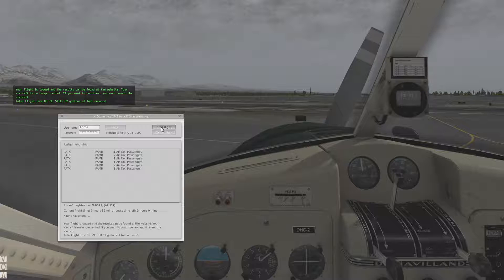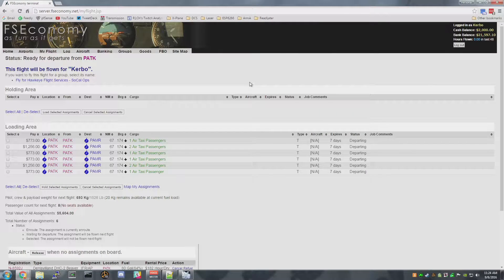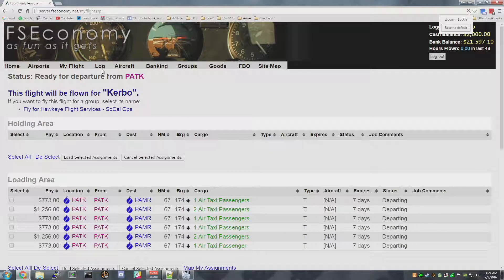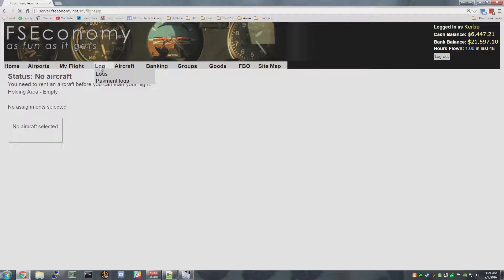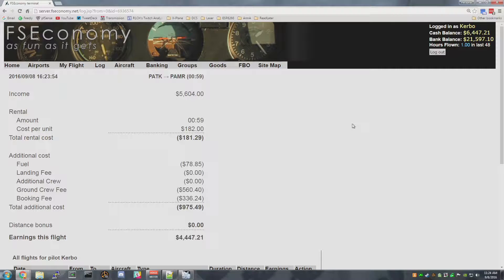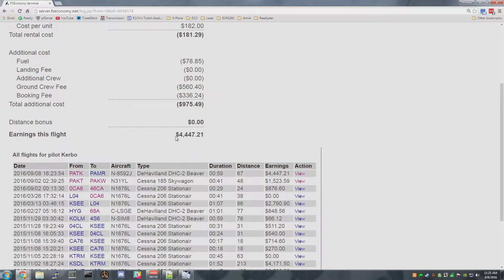In theory, if we're at the right airport, I just made some money on FS Economy. Let's go check — bring that up. Let's see if that's big enough for everybody to see. Alright, so if we go to my flight — it's now empty, which is a good sign. And payment logs — yay, made some money! So that flight paid $5,600, and it's got the rental cost, a little bit of fuel, ground crew fees, and a booking fee — I haven't seen that before. Must be something unique to this airport. So ended up with about $4,400 virtual bucks.